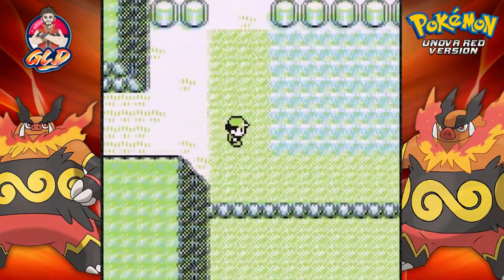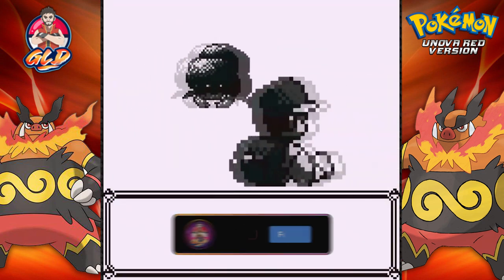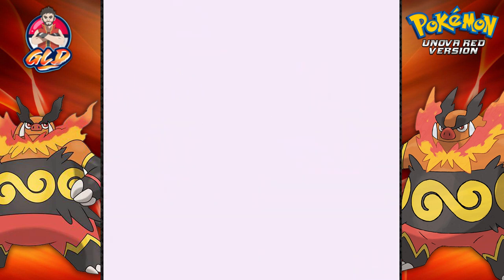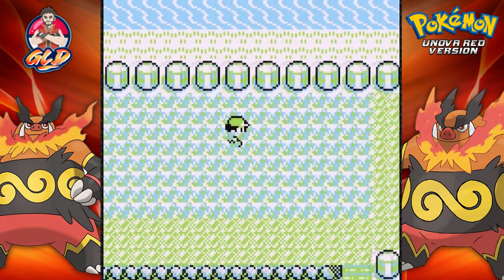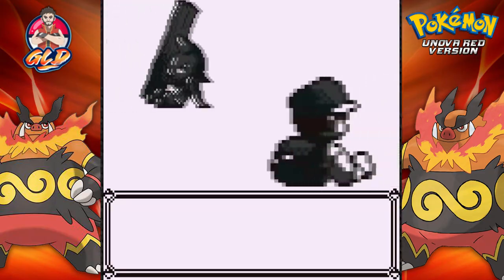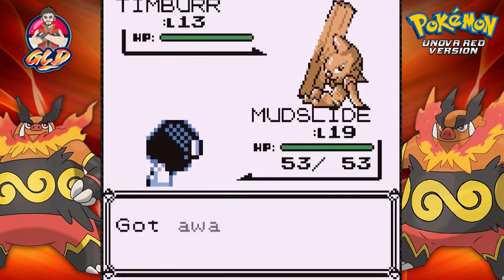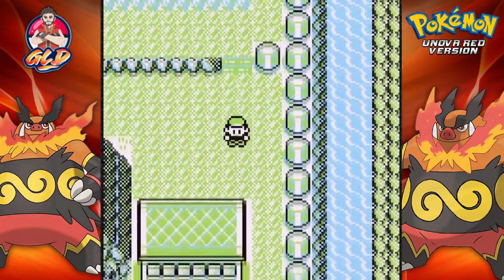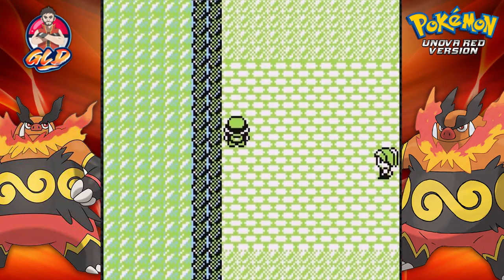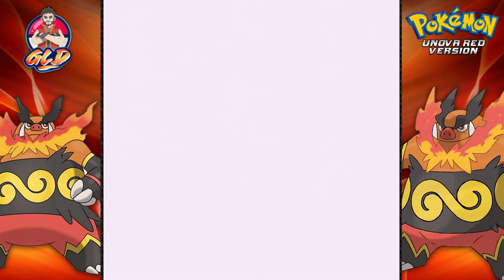We're in a new route that leads straight to the Power Plant. You can find Voltorb here, which is great — might try to capture one off-screen. Checking what other Pokemon appear — there's a Stunfisk, which looks like a mudflap girl. There are two trainers ahead, but actually just one — switching to Verizon to finish her off.